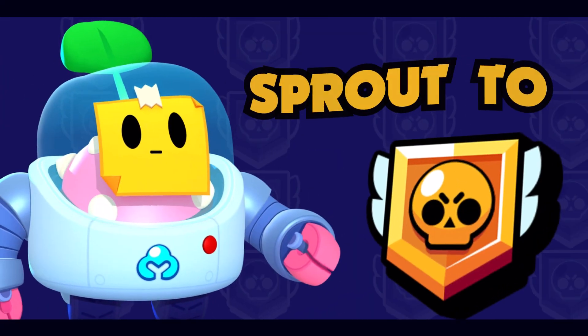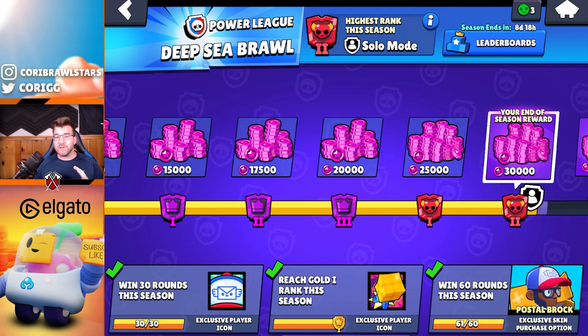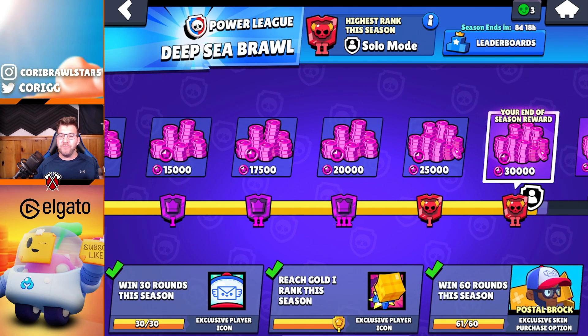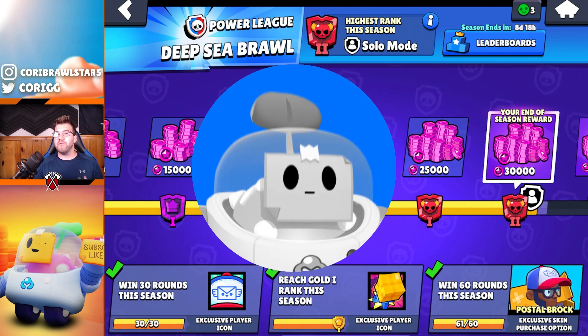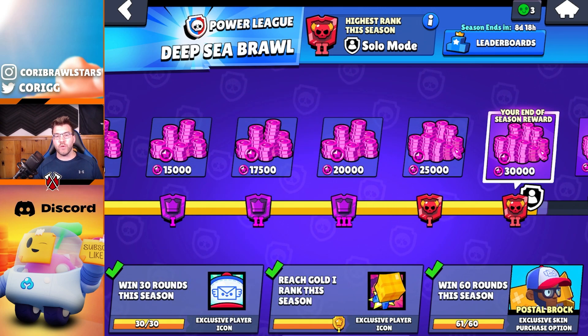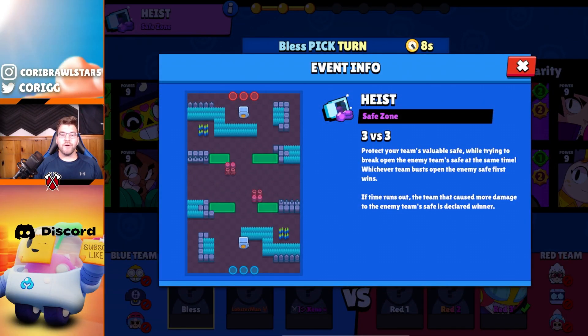Welcome back to another video. We're pushing Sprout only to masters. We started in Mythic 1 and we're all the way to Legendary 2. If Sprout is banned, we're allowed to play whichever thrower we want, but otherwise we have to play Sprout. Let's hop into some live games and show you how it works.